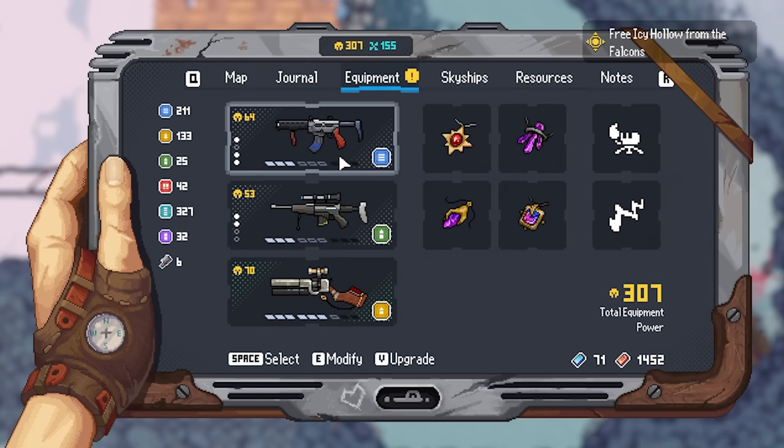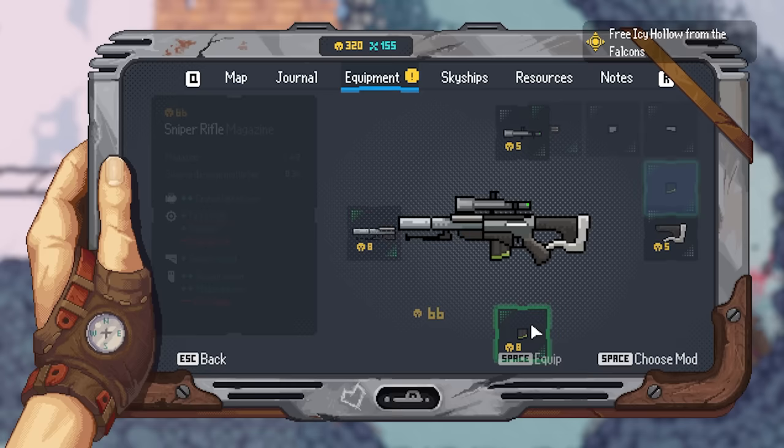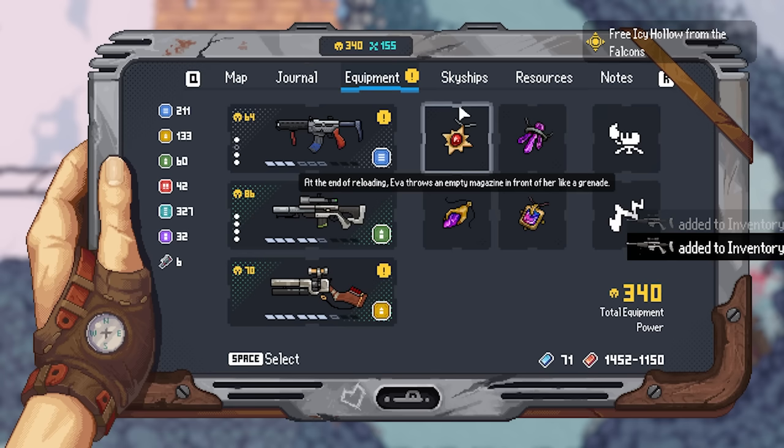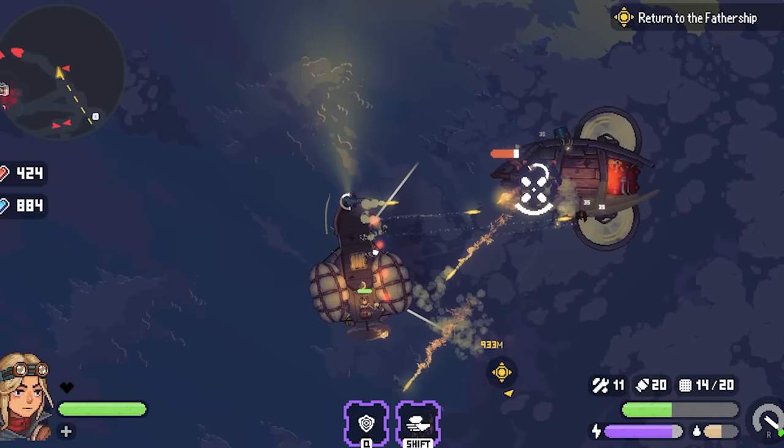Aboard the Fathership, Eva is able to upgrade herself and her equipment. With a variety of weapons at her disposal — from crossbows to rocket launchers — and nearly 30 modification options each, players are able to truly craft the perfect arsenal to cater to their own personal playstyle.